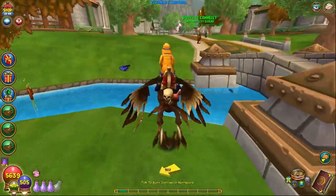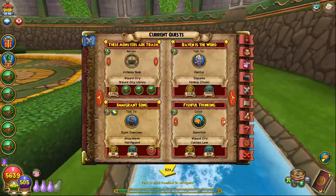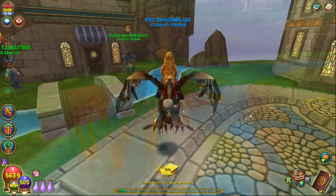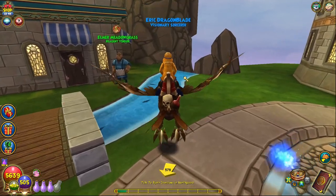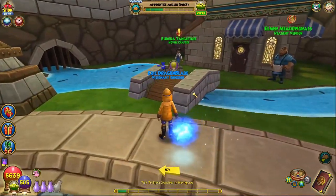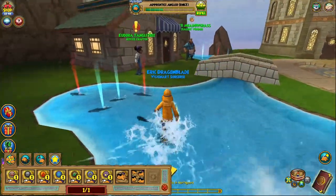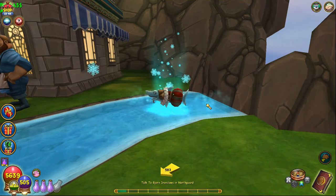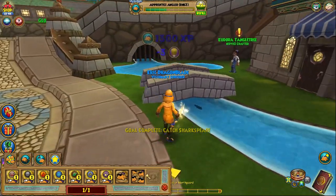I'm going to scare away all the fish in this pond and move on to Old Town, which I like to do before Cyclops Lane. From Old Town the only fish we need for the quest is the Shark Spear, however you can also get the Garfish here. Both of them are ice fish so you might as well get both done right here. I'm pretty sure all the balance fish here are Mainstream Decoys.